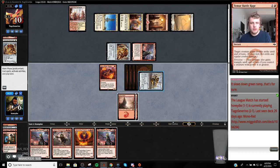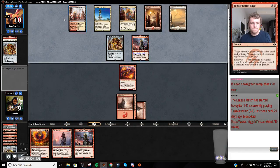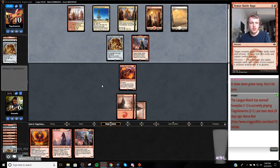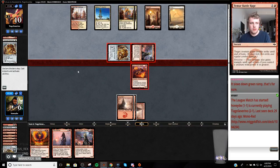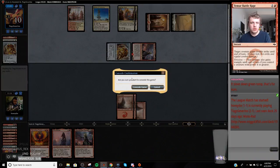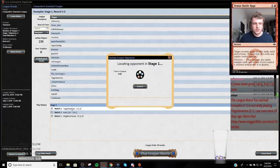Get in there for one, sack the Bomek Courier, block this, take three. Dead to two attacks so they're Hazoret-ed probably. Dead to a lot of stuff. Murder Blaze kills us. Any creature - yeah, that's just game. We just missed our second land drop. Our hand was good, I thought - I thought we had the tools to go long, but it turns out that wasn't the case.